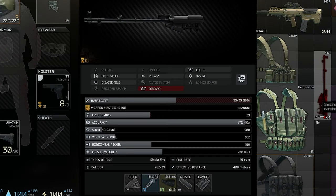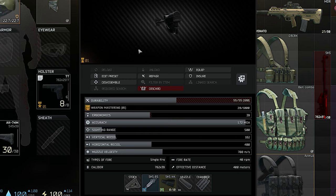Speaking of malfunctions and weapon durability: if you loot weapons from scavs, they will most likely have a pretty bad durability — from 40 to 60 — and a malfunction is very likely to happen.